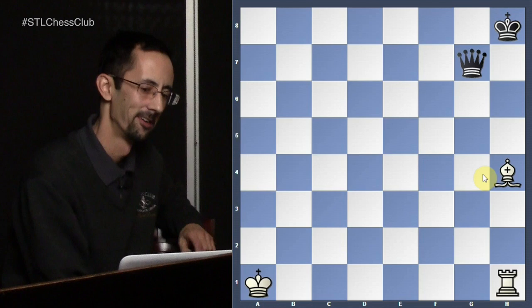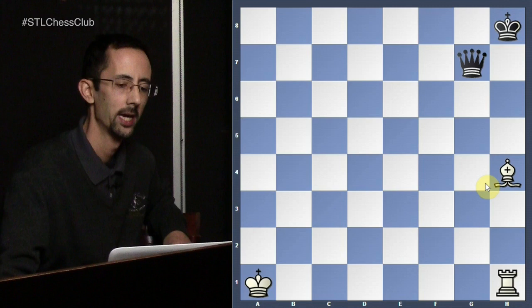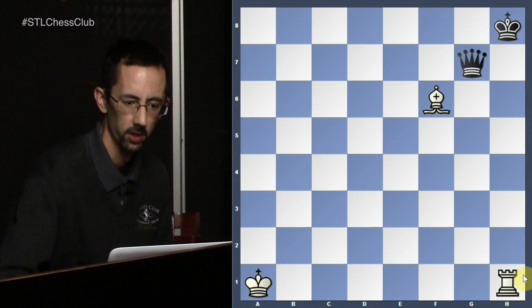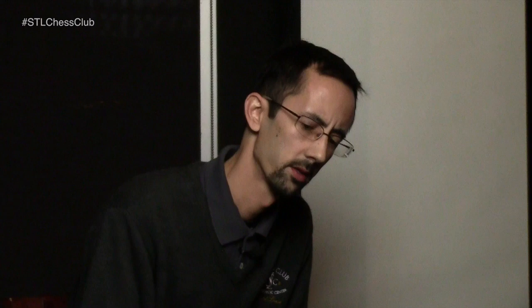Let's go on. Another really easy one just to illustrate the properties of pins. Bishop f6 — the queen on g7 with the bishop move. We unmask the attack of the rook on h1 on the king, delivering not mate, but a deadly check which will allow you to win the queen after.